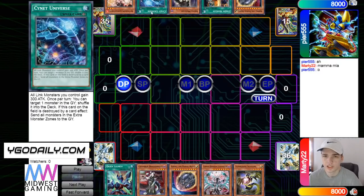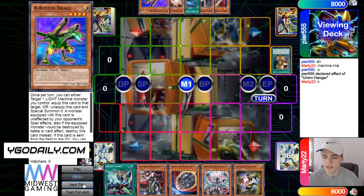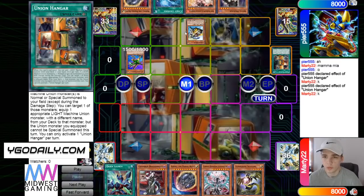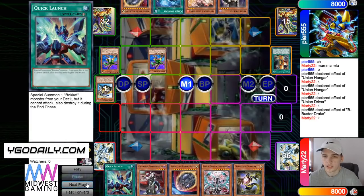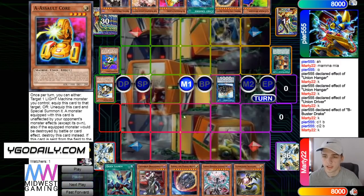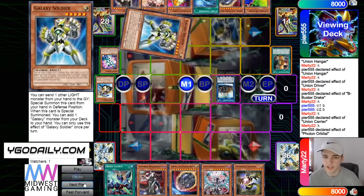This card is here just for set rotation but it's also combo, so he's going to activate that and then search B, then normal summon Hangar, effect equip Driver, and then Driver effect bring out B. Then B brings itself out, turn those into a Carrier. B adds C and A, and then Carrier effect equips the Photon, and then that effect adds Galaxy Soldier.